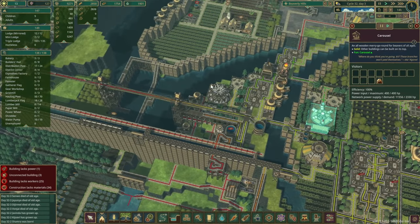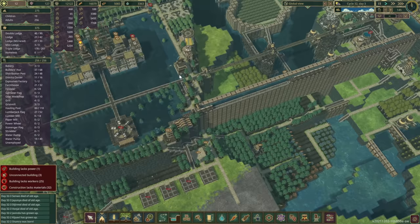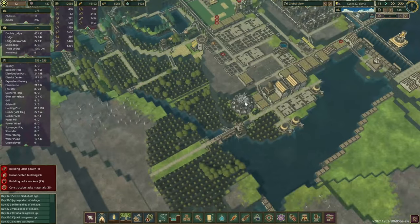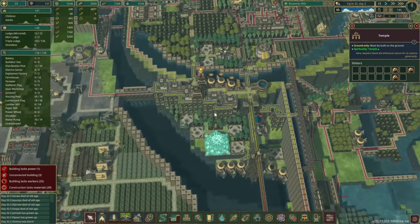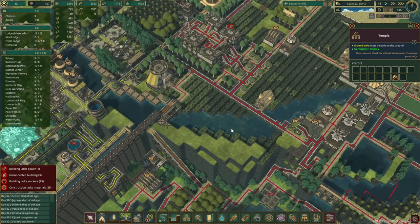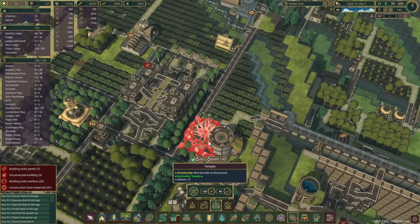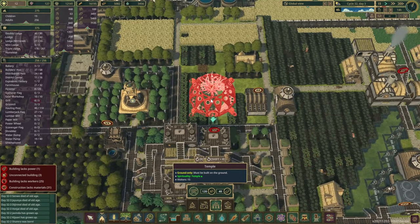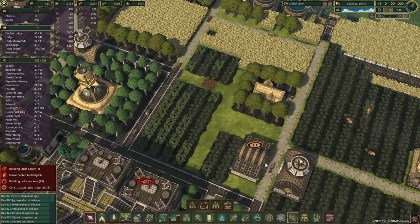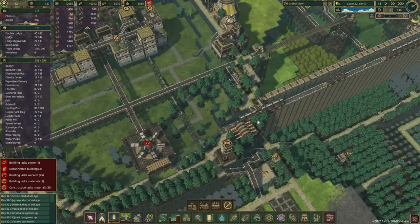Overall I think that's starting to look pretty good. We do have a carousel in the main district — that's Beaverly Hills. Now that we have it in Hampstead as well, all we've got to do is build one in Stockholm. We do have a temple here, so that's great. There's a lot of beavers here so we're probably gonna need another temple. Maybe we'll sacrifice some carrots — here seems like a perfect location. Let's plop one down here and take a few carrots out — that should be enough space for the temple.